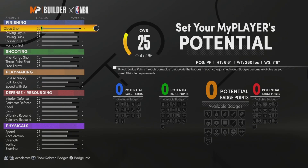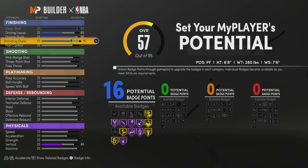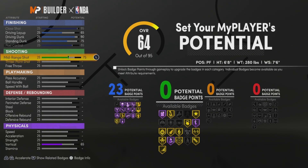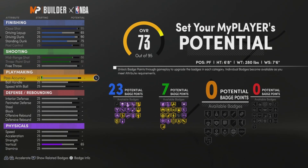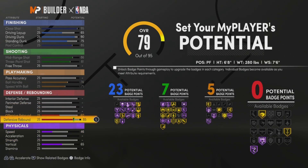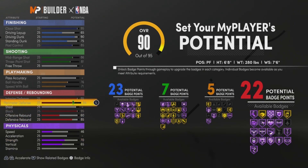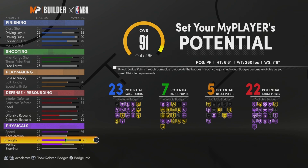Now this is the post-score takeover version. This is the same build, but if you want post-score takeover: put your driving dunk to a 90, standing dunk to a 75. Max your post control. Max your three-point — that's all you have to max out. You get 7 shooting badges, and I'll still be green. Max your ball handle, you get 5 playmaking badges. Go to defensive rebounding, make that to an 85, max block out. Max interior and perimeter defense.